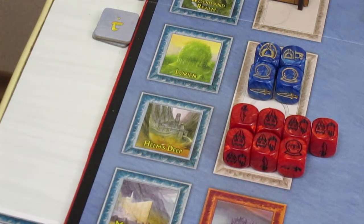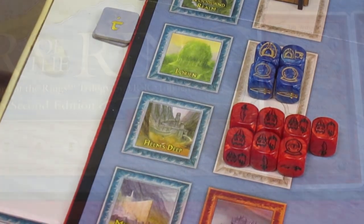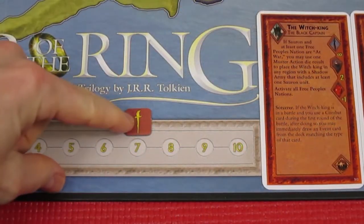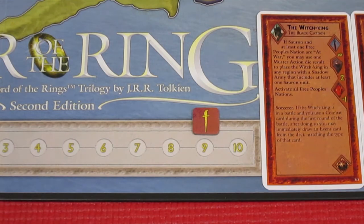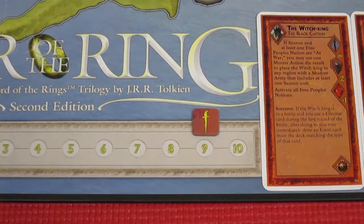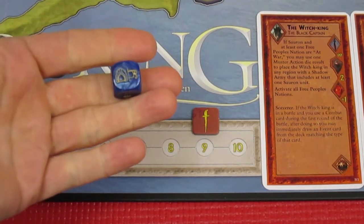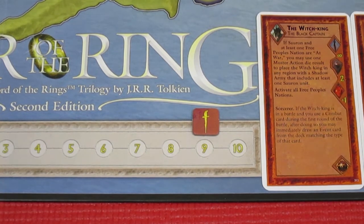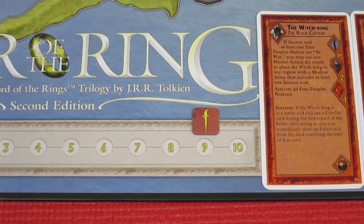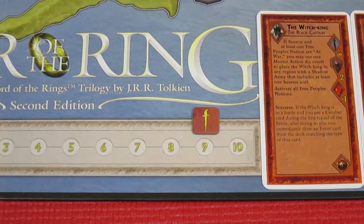That's the end of the action dice. Helm's Deep has fallen. It's worth two points - that brings the shadow player to nine. They are one victory point away from crushing the Free Peoples. And unfortunately, when Gandalf the White dies, so does his action die - he's dead, out of the game, so we remove his die. That's going to be the end of the turn.